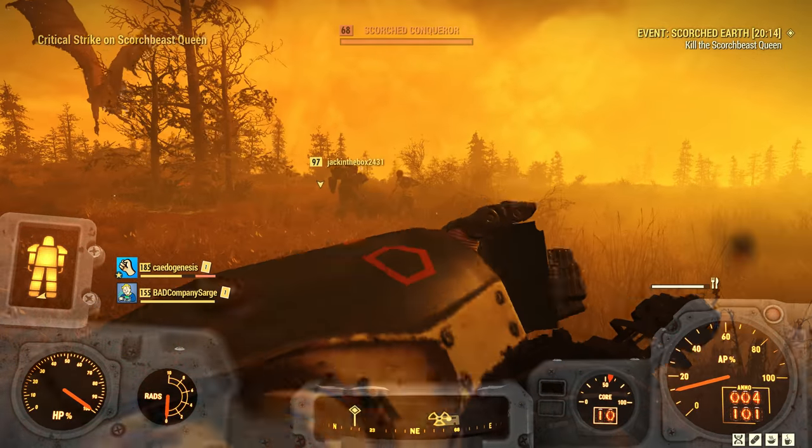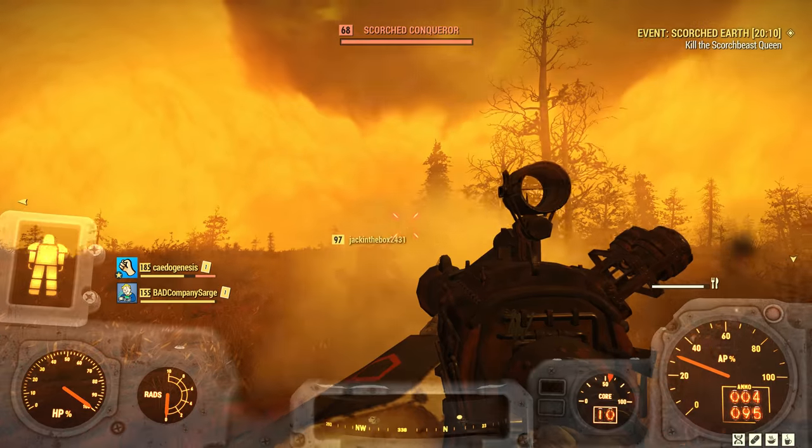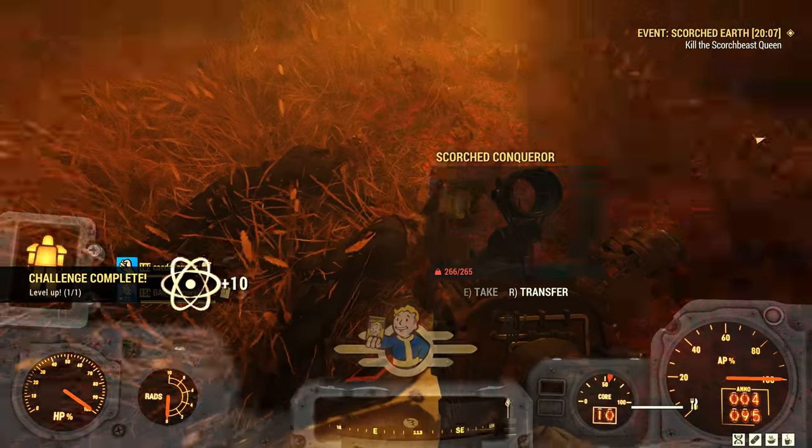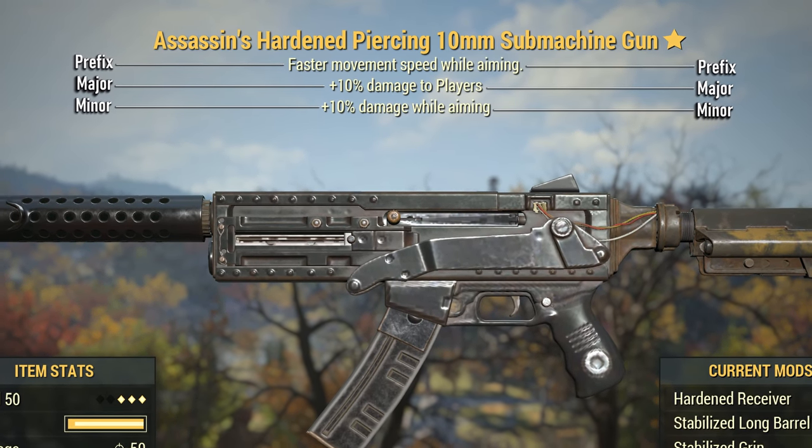I ran the numbers, and it's kind of insane when you work out each possible variation of what can drop — so insane that I'm adding in a whole section to this video that goes over it all. Legendary gear can spawn with 1, 2, or 3 effects, known as prefix, major, and minor modifiers respectively.